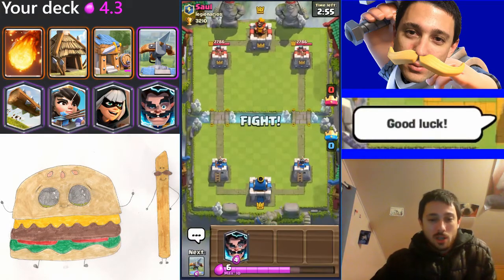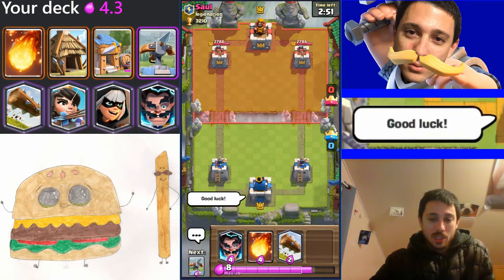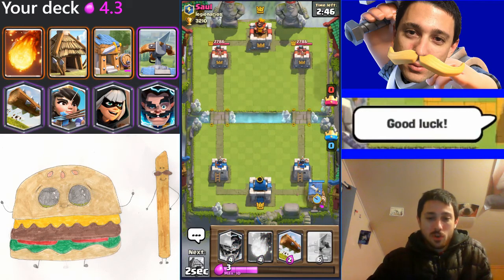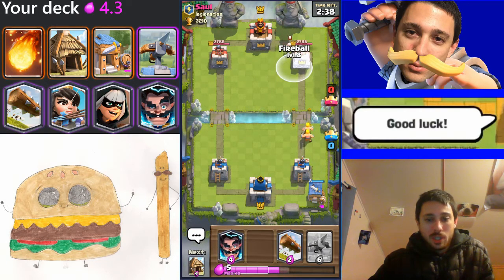It's kind of an off-meta and not super great deck right now, but it does have potential to do well. I just thought for the sake of showcasing the deck I'd drop some trophies first and then jump into some matches. It's not too bad — the enemies right now are only one level lower, and he's got a level eight wizard, which is the same level as my rares, so that's not bad at all.